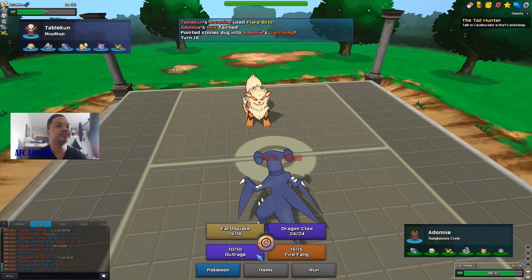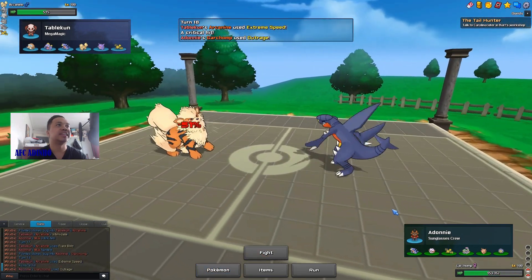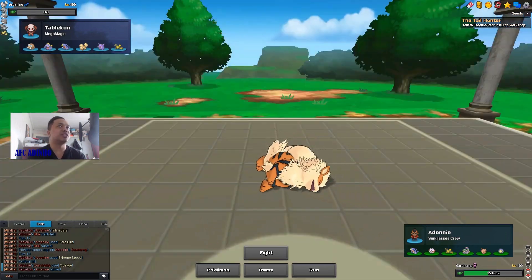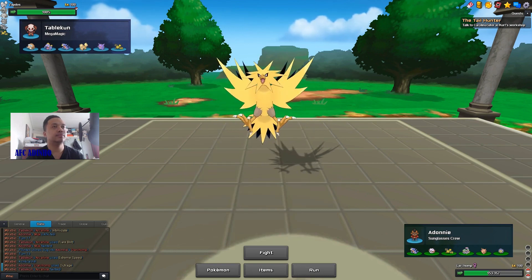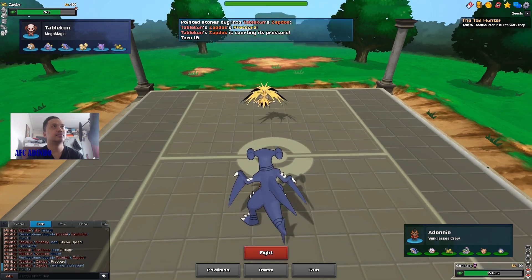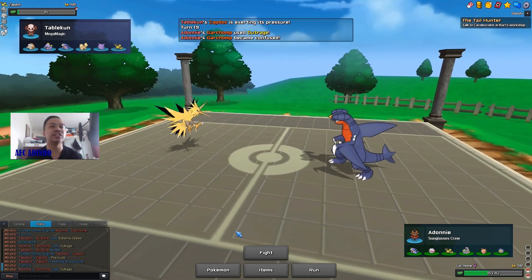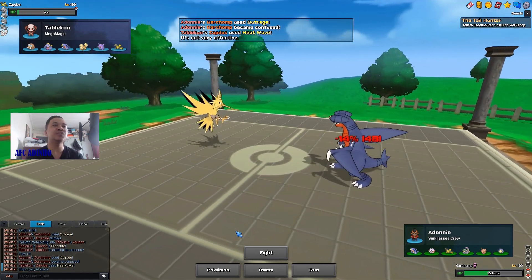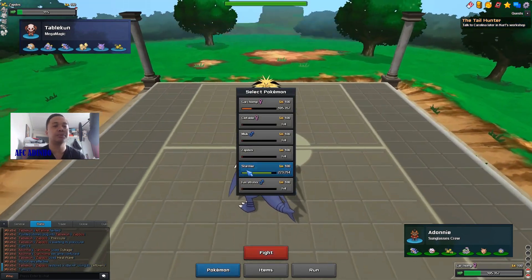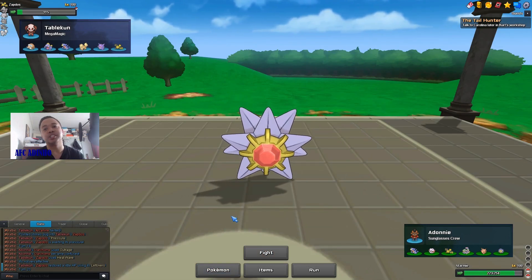We press Outrage. He goes for Extreme Speed and gets a crit — but that's fine. Zapdos takes Stealth Rocks damage and we go for Outrage again. I don't know if he goes for Roost, but it's fine — I can just let Garchomp die. He actually goes for Heat Wave so he didn't Roost. I switch into Starmie now because if he knocks out Starmie with a predicted Discharge or something, Garchomp just comes in and kills it.